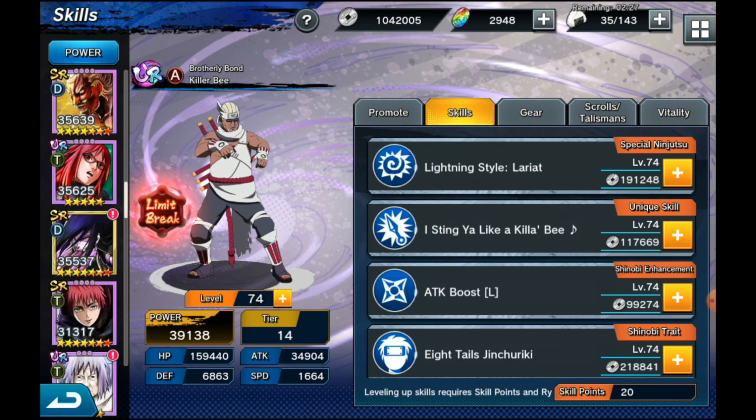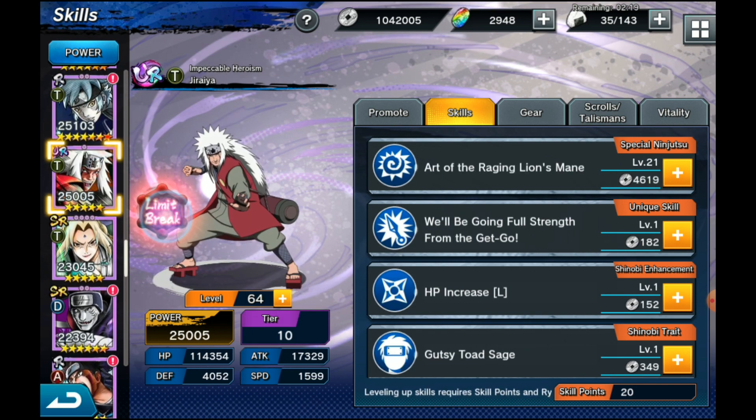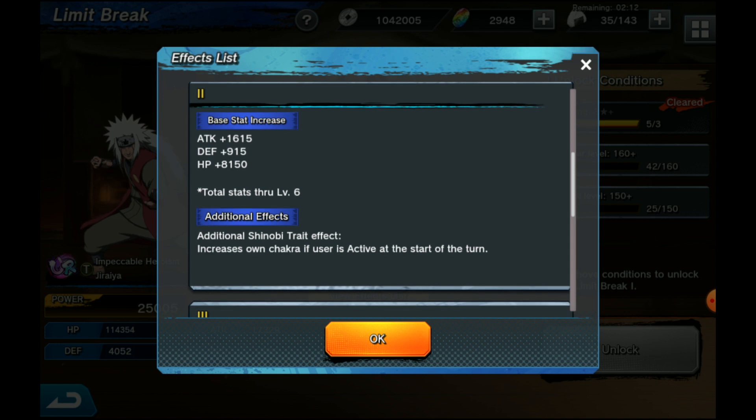Jiraiya's LB2 is a little lackluster. It only gives himself chakra, and while that sounds good, it's not enough chakra to boost him to do his jutsu instantly. It still helps him act a little sooner, but he's usually paired with Tsunade anyway for instant jutsu. The stats are impressive so I recommend getting him up for stats, but the actual new trait isn't a make-or-break for him. Out of the three URs, he's probably the lowest for usefulness.